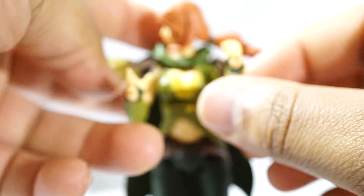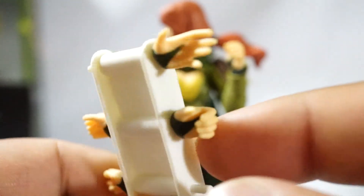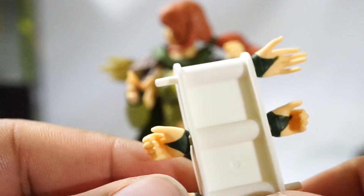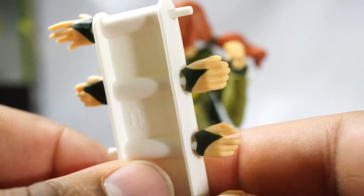She comes with a different face plate where she's looking off to the side - really clean, looks really nice, and it's meant for use with the arrow pose. She has a total of seven hands: the default hands already on her, a relaxed hand, a gripping hand, an arrow hand, and a balled fist. That's all her hands.